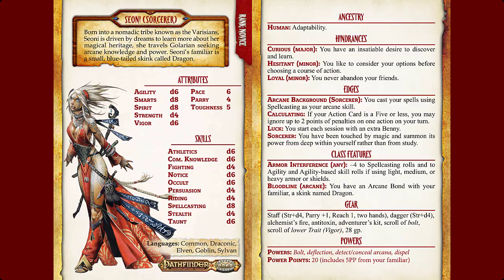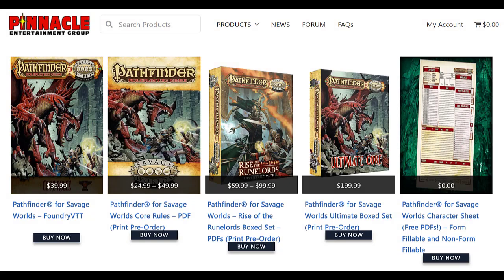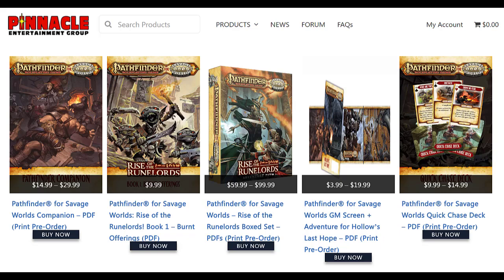Price and Availability. Savage Pathfinder is now available as physical books through Pinnacle's website or as PDFs through DriveThruRPG — I'll leave links in the description for you. The core rulebook retails for $50 or the PDF version for $25. Other books and PDFs currently available include a Bestiary, a companion book that provides more details about the world of Galarian, a GM screen that includes the classic adventure Hollow's Last Hope updated for Savage Worlds, and all six books in the Rise of the Runelords Adventure Path are also available. For those of you playing online, Savage Pathfinder is available on Foundry Virtual Tabletop.